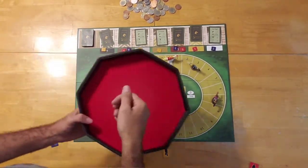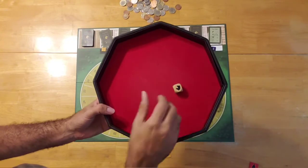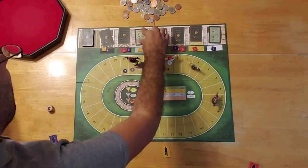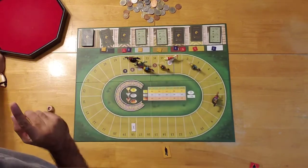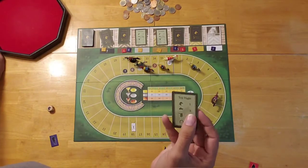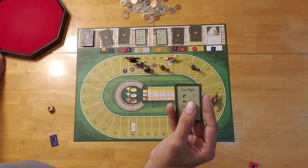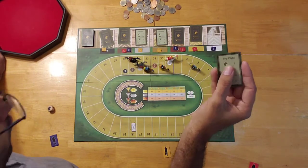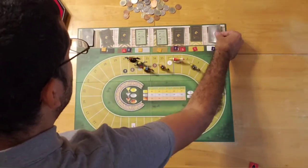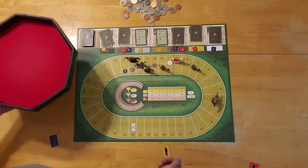Now we'll move on to the yellow player's next turn. They got another horse head. They're going to look at their cards and choose Top Flight - the blue player put their bet on this one - and it would only move one. So that's an amazing way of hurting your opponents.